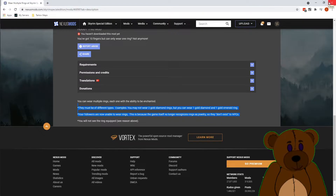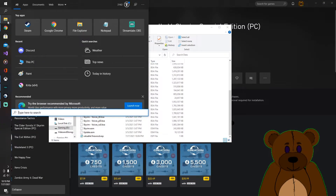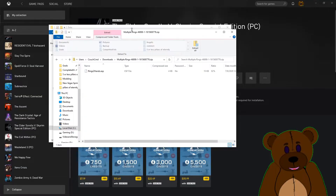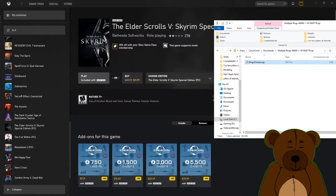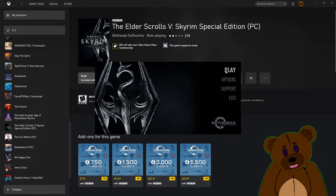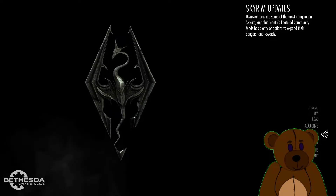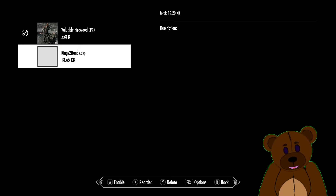We've got the mod downloaded. Going to Downloads, here you see the Multiple Rings file — open that. We're going to copy that ESP over into the Data folder. Now that we've got that, let's start the game back up. Earlier I showed you we only had one mod in the load order — we should now have two. Going to Mods, load order — right there is the Rings Two Hands ESP, just like I said. That one did load, so let's go ahead and enable it.